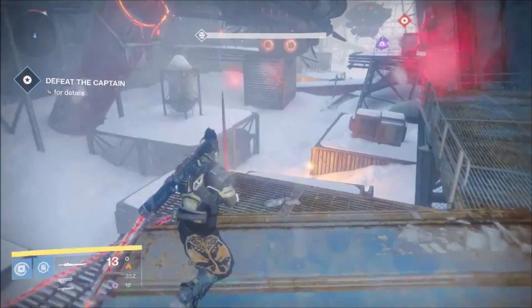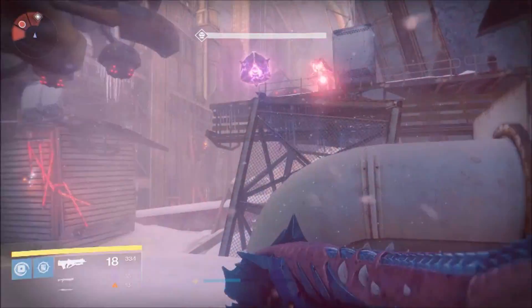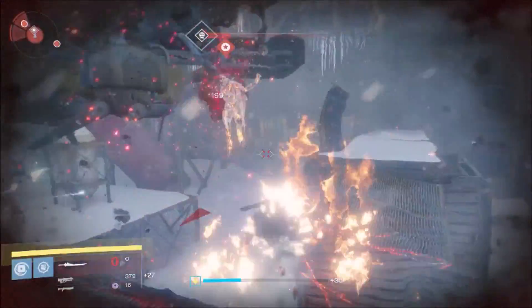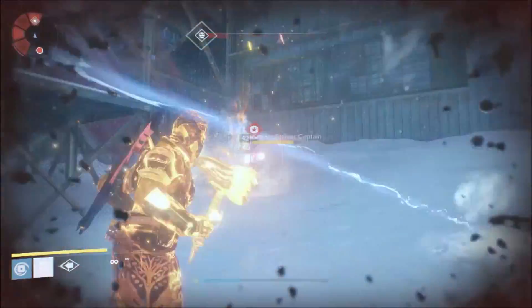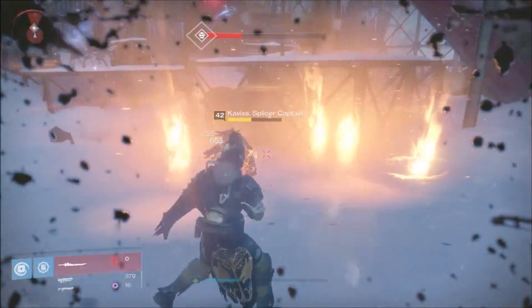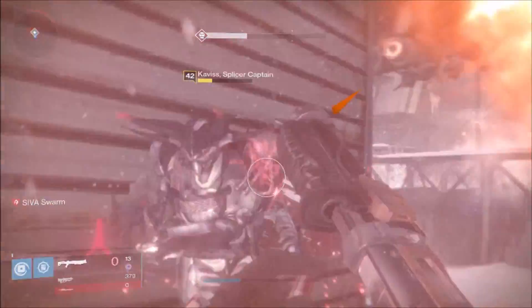For the final step in this quest, go back to Felwinter's Peak — the Iron Temple social space — and talk to Shiro-4. He will give you the quest Kvostov Rising. Once you grab this quest, head back and do the quest. You will run across a Splicer Captain. You will want to kill him. Once you have killed him you will get the Kvostov.